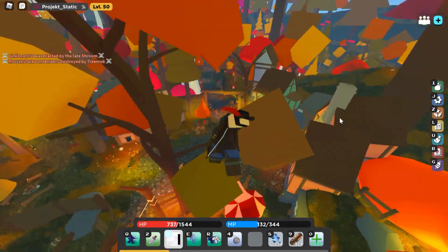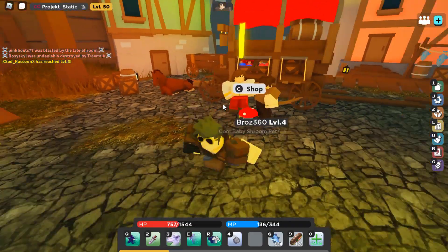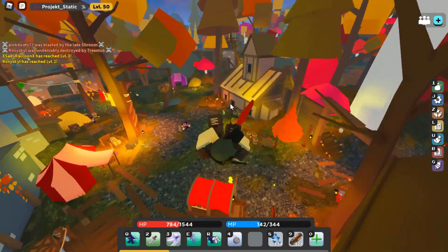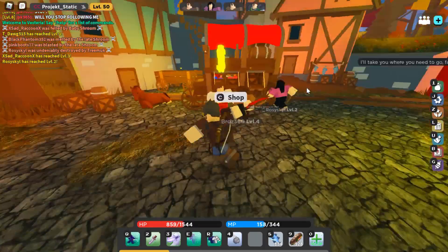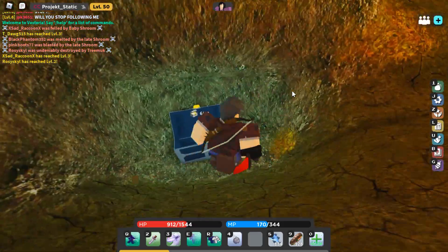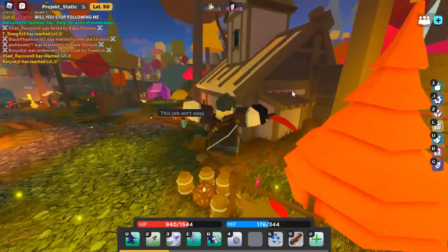Number two: buying every single armor tier. If you want the full experience, go ahead and buy everything. But if you're just looking to save money, here's how you do it. When you first start, just buy the leather tunic, jump down here, and there will be a blue chest. Grab that blue chest and you'll have a decent start until level 10.